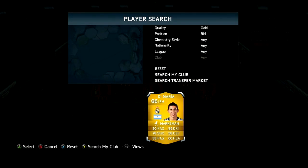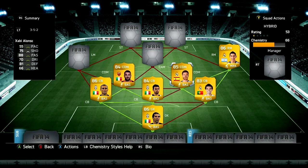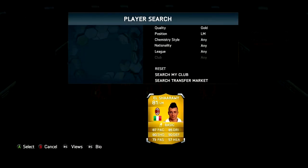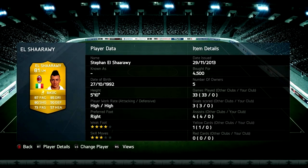In the right mid we do have Demarie, cost me 23k. He's a really good quick right mid, really good at going forward, really good at passing and dribbling. In left mid we do have El Sharari, cost me 4.5k coins — really good left mid with great pace, shooting, passing and dribbling. He really completes the team on the left hand side.